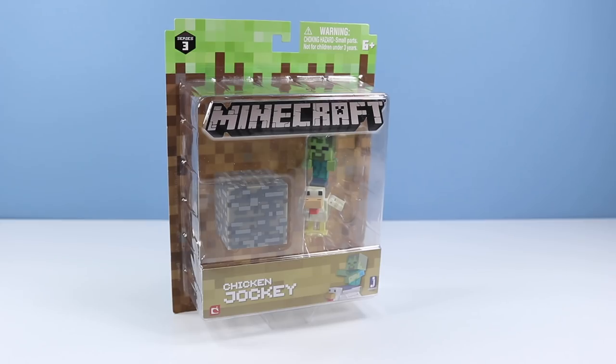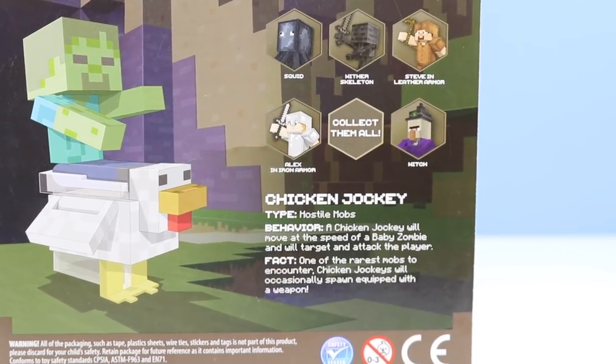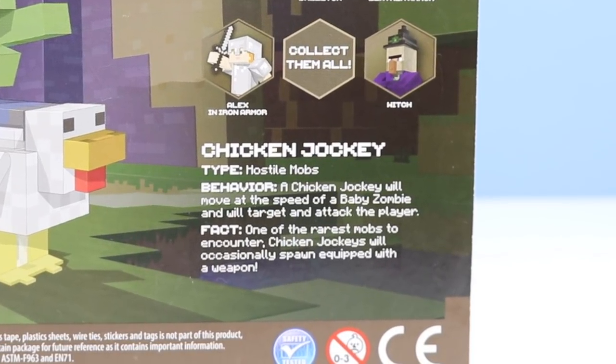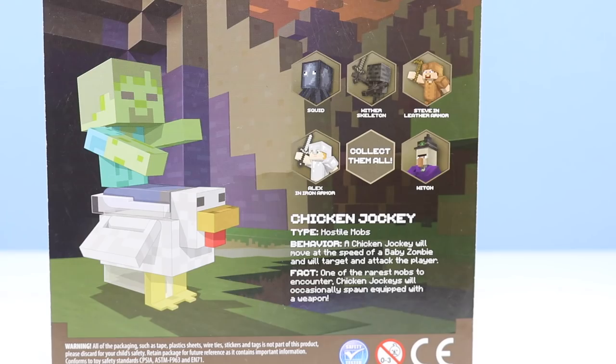Last figure of the day which I think everyone would like to see: the Chicken Jockey. Hostile mobs. Behavior: a chicken jockey will move at the speed of a baby zombie and will target and attack the player. One of the rarest mobs to encounter. Chicken jockeys will occasionally spawn equipped with a weapon. Other figures available: Squid, Wither Skeleton, Steve in leather armor, Alex in iron armor, and a witch — things we've all seen except for Alex in iron armor.